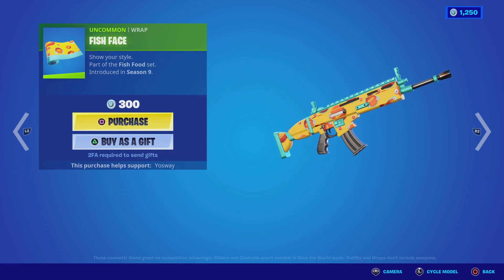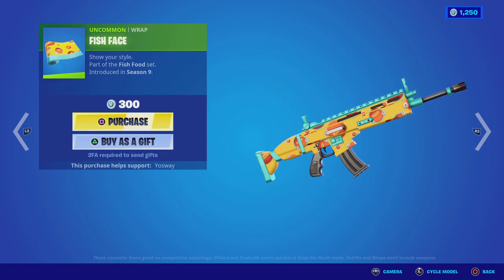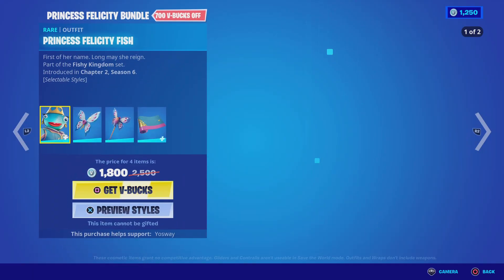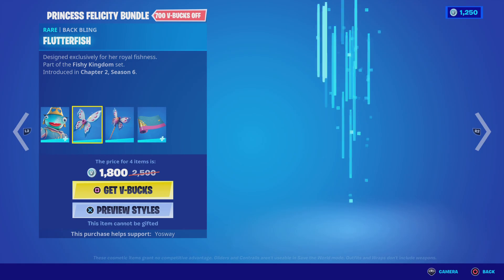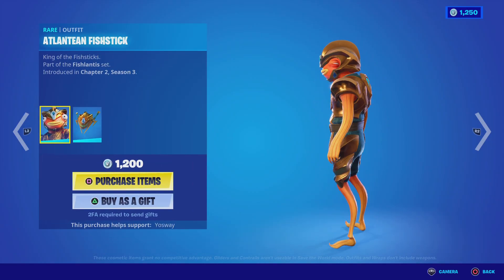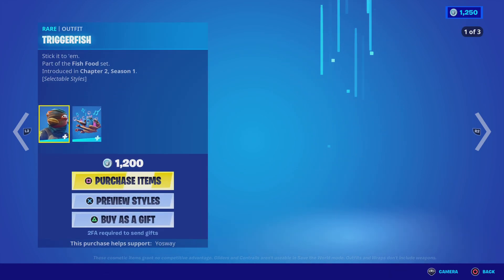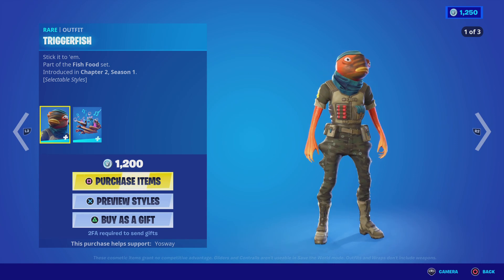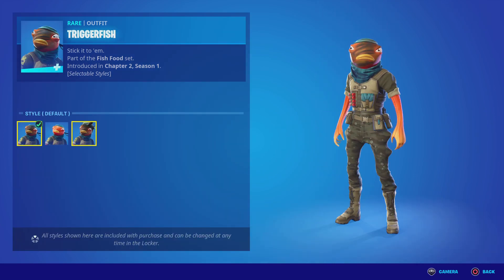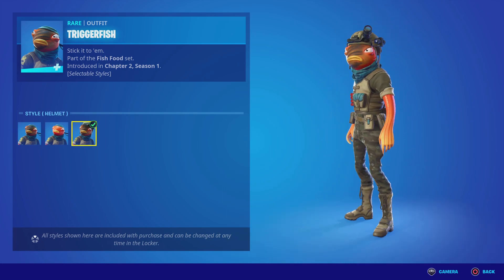The Fish Face wrap — I like this one, it's funny. The Princess Fish Stick with his pickaxe, backbling and all that stuff. The Atlantean Fish Stick is here — sorry if I don't pronounce it right — along with his Treasure Fish pickaxe. This stuff is not bad though, I really like this one.